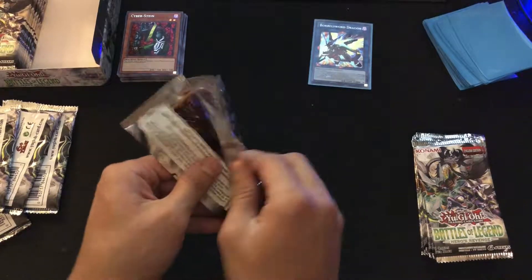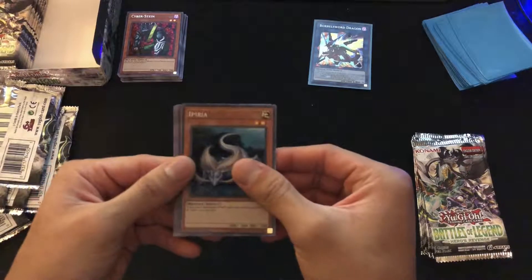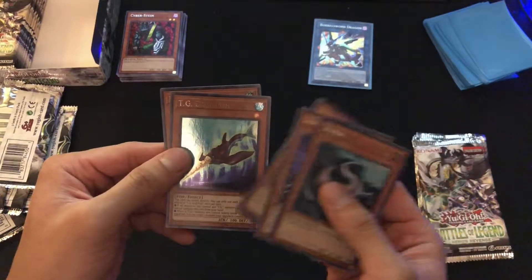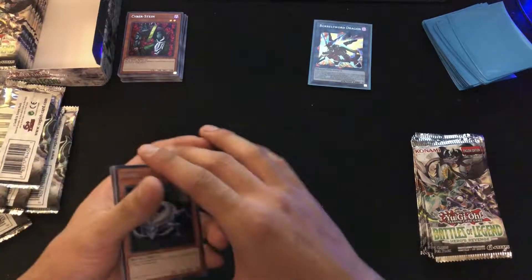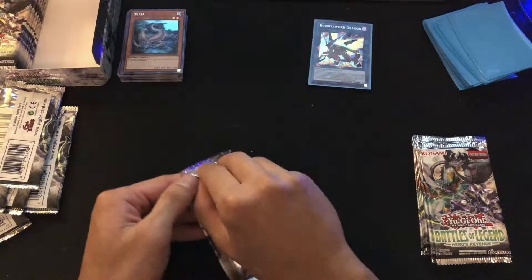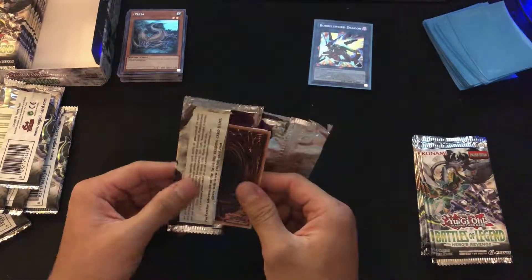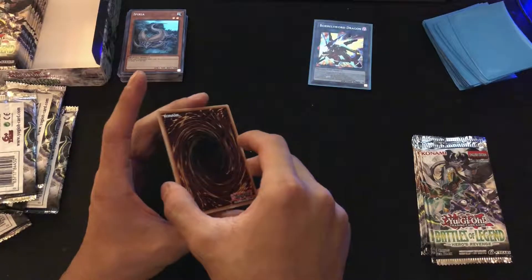Next pack: we got Imperia, Shadow Hedgehog, Vision Hero Witch Raider, TG Drillfish, and Fortune Fairy Chi. Some pretty sick cards in this set. I love it. I am honestly a fool for these holographic cards — it comes with five holographic cards in each pack.